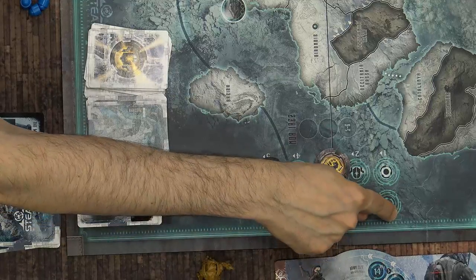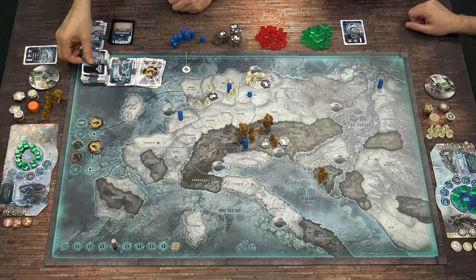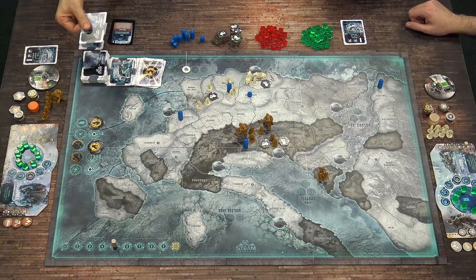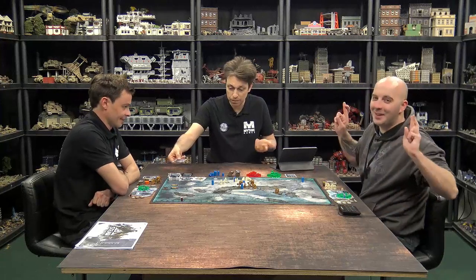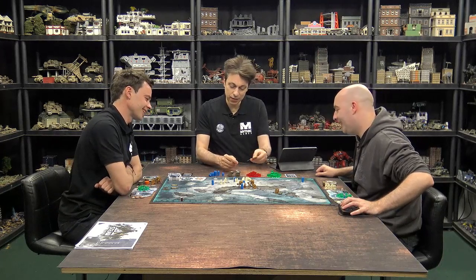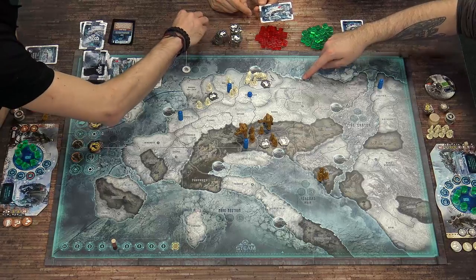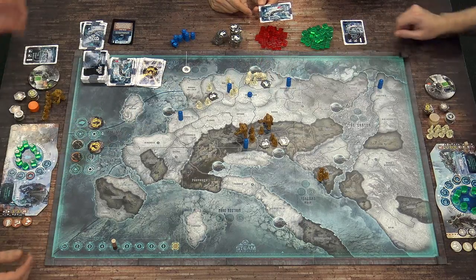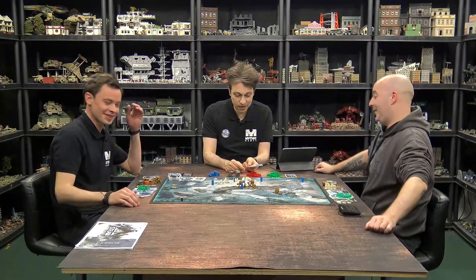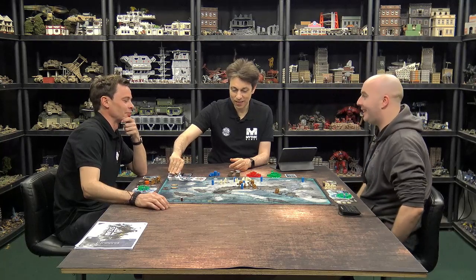The first thing we do is go down our conclave track. There's no one on the first position, so what happens is we simply take one card and make it appear without any other intervention. It's Sunder Yiland — a three. What are you going to do? Too many options — I'm going to get all the steam vents.